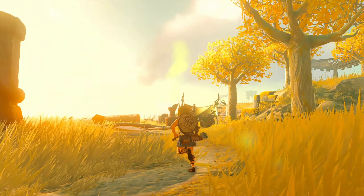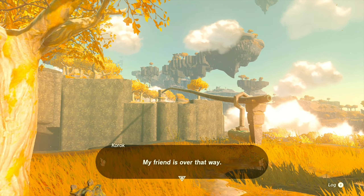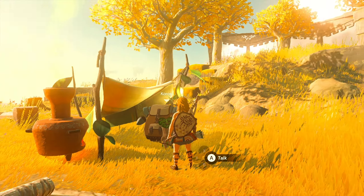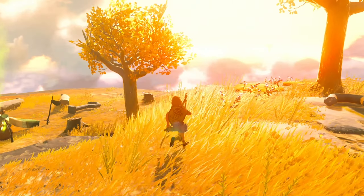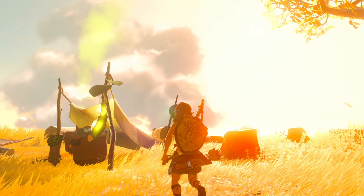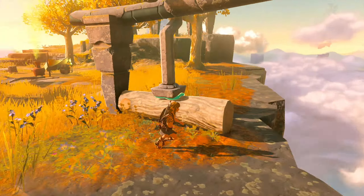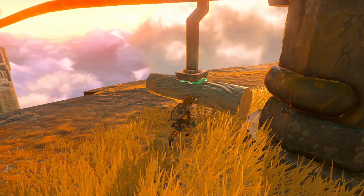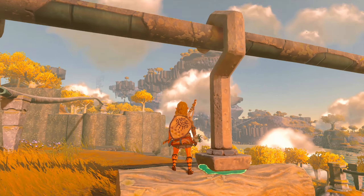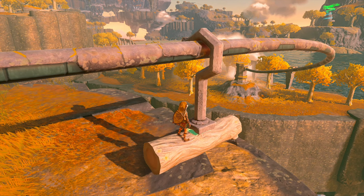Nice — see what this Korok here wants. 'How you doing little guy?' 'I'm waiting here for my best friend — my friend is over that way, I wonder what happened.' Friends are having a little bit of a hard time. This is crazy — I'm already like 30 minutes in and I feel like I'm doing so much. This is truly incredible — I can't express how much fun I'm having already, just messing around with this one ability in just the Garden of Time.